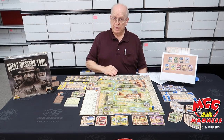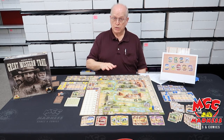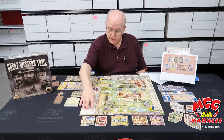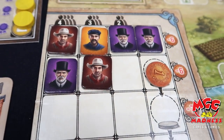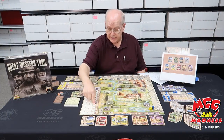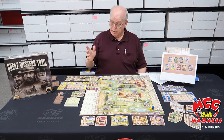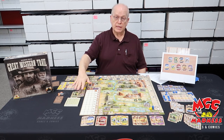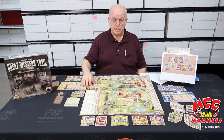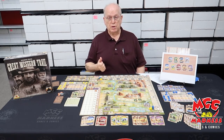Great Western Trail is a complex game, there's a lot of moving parts, tons of bits, they're all interrelated. The game plays until you've filled up the labor market and bought everything out of it — as you fill it up, this token gets down, and when you get to the end, the game's over. The core of the game is delivering cows to Kansas City, so we'll talk about that in some depth, skim over the rest of the game, and then talk about what happens when you play and what's interesting.